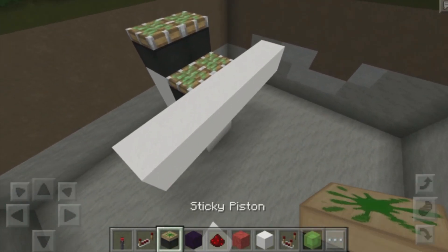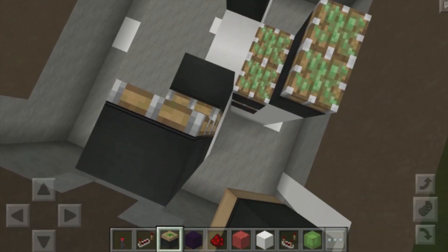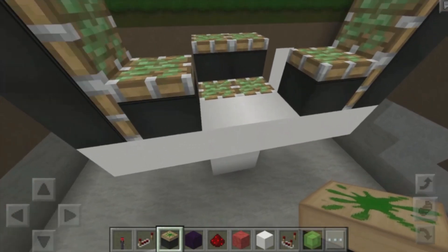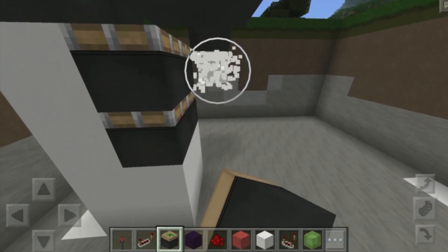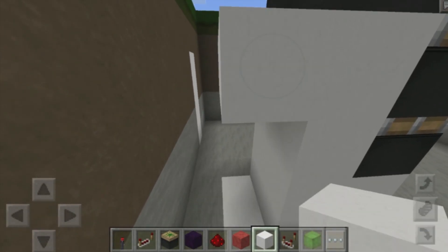Then you want to grab yourselves your sticky pistons, place down two over here, and then place down two over here, and place one facing up over there, and one facing up over here. If you guys have not noticed so far, we're basically mirroring the left and right-hand sides. Either way, we need to destroy these blocks over there and these as well. Once we have that, we want to grab ourselves some more blocks and place down two blocks right at the back.